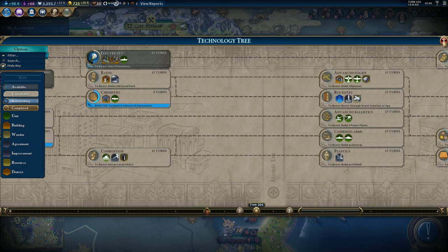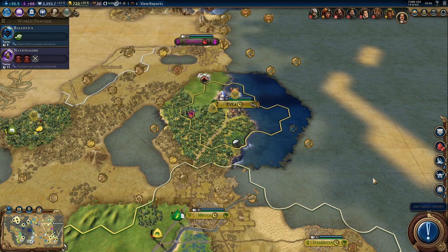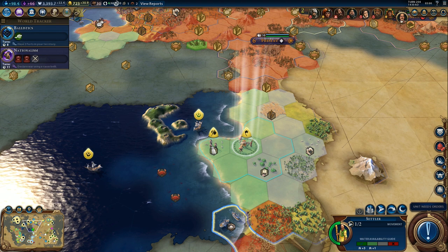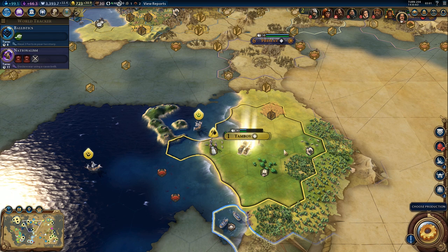We'll need oil, so that's the plan. Let's go improve the silk first, because some of our cities are at minus one amenities. As for the actual city location, I think this will be the best one - we'll get quite a few tiles next to the wonder and everything else that we need. Let's get started.